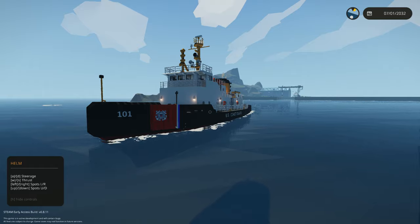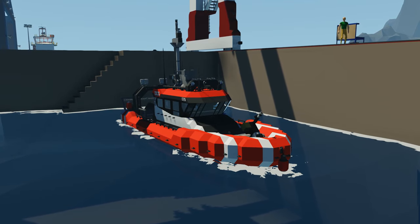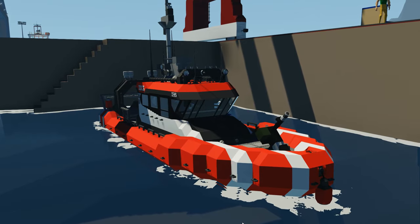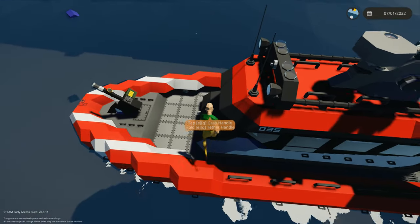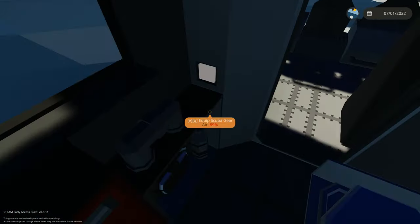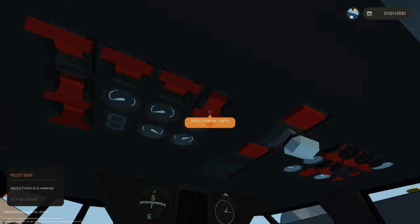Next up we have the Isle of Donk Coastguard FRB12 Marlin, made by Donk himself and his friend Toddy. This is obviously a much smaller ship — more like an extra-large RIB — for fast response. It seems fictional since there are no weapons. We've got a medical bed, some decoration, scuba gear, and then the pilot seat with nav lights, headlights, emergency lights, and tier lights.